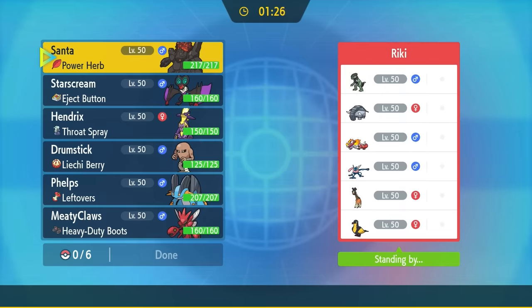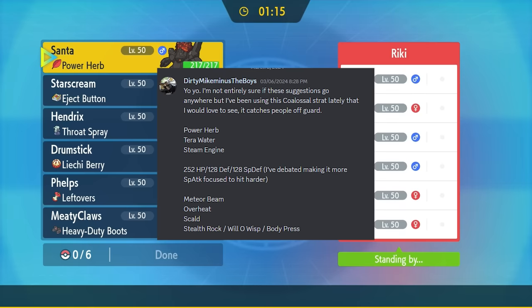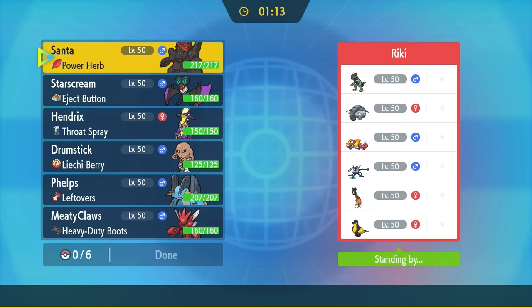For a while now, I've been wanting to mess around with Coalossal, mostly just because this dude still has Scald, which is kind of a hot commodity these days. Also, in my suggestions channel on the Discord, Dirty Mike minus the boys came at us with some heat, and today we are going to show the true power of our Coalossal friend.